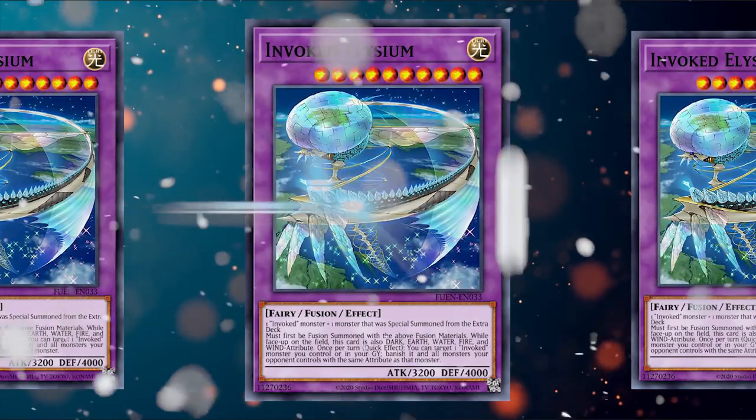Moving into slightly less generic but more powerful cards when successfully summoned: Invoked Elysium requires an Invoked monster and one monster special summoned from the extra deck. If your opponent has double Merkabah, you can Super Poly into Elysium and banish all monsters your opponent controls sharing the same attribute as the Invoked monster used. If you're playing in an Invoked mirror or even if you're not playing Invoked cards yourself, definitely consider Elysium in the extra deck. You can even fuse Winda with their own Merkabah. El-Shaddoll Winda is also a Super Poly target — use Winda and any other Dark monster on the field to make your own Winda and put your opponent under a dangerous floodgate.